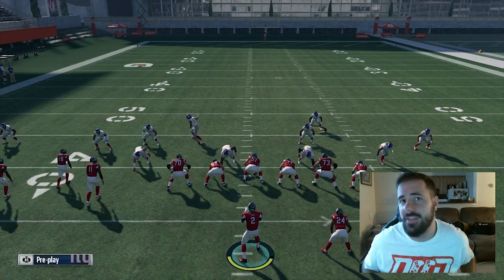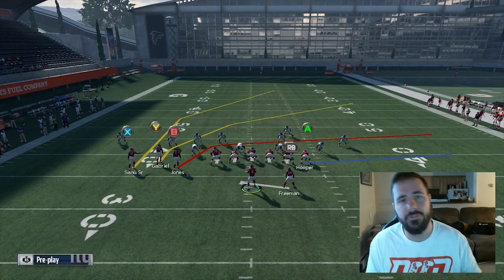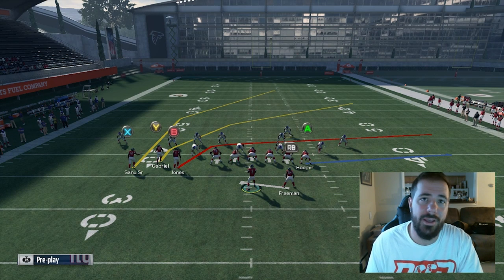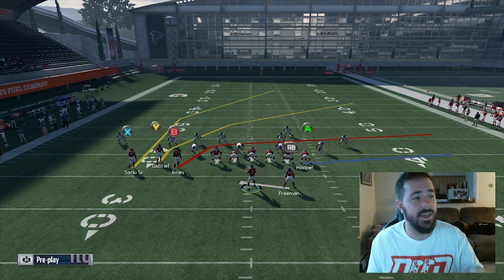There's one route that's just dominant and that's the wide receiver. If you see here, his crossing route has been great in Madden — this is the third year straight. So when people run Bunch Tight End, that is what they want to throw.